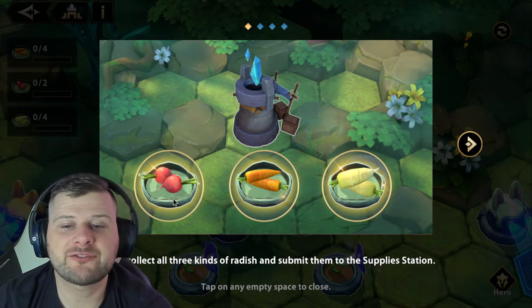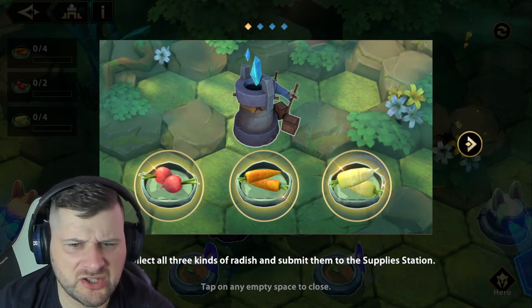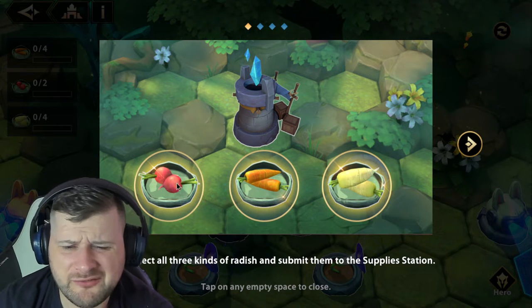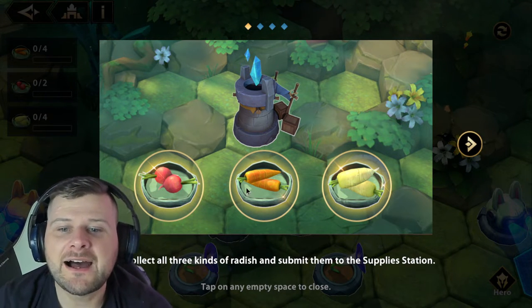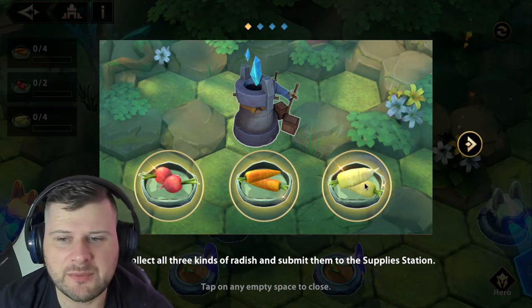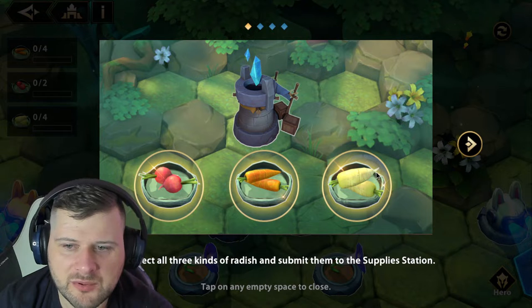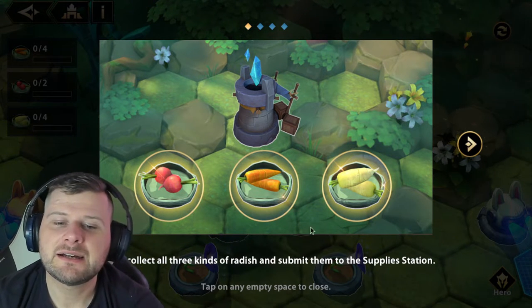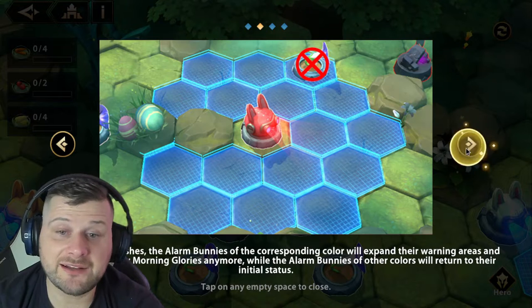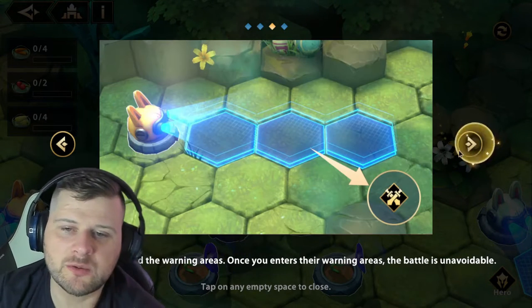First up we have three types of vegetables. I believe this is an onion — I would normally call it a radish but I think it's an onion. This is a carrot, and this is a chunky chunky turnip with a very peculiar tip. We need to collect those as we go.